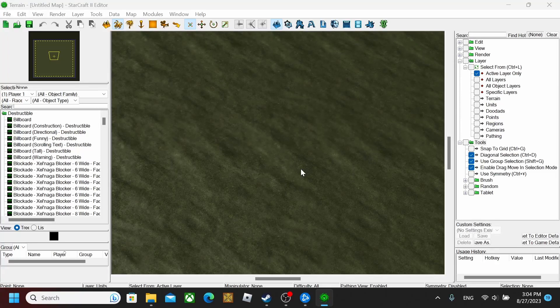Hey guys, this is Kanapa Gaming, and today we're going to show you how the StarCraft 2 editor works to make a normal map that you can just play on melee. It's pretty simple in a way, but it can get kind of confusing with all the different features you can put into a map — there's a bunch of different doodads and stuff we'll get into in a minute.